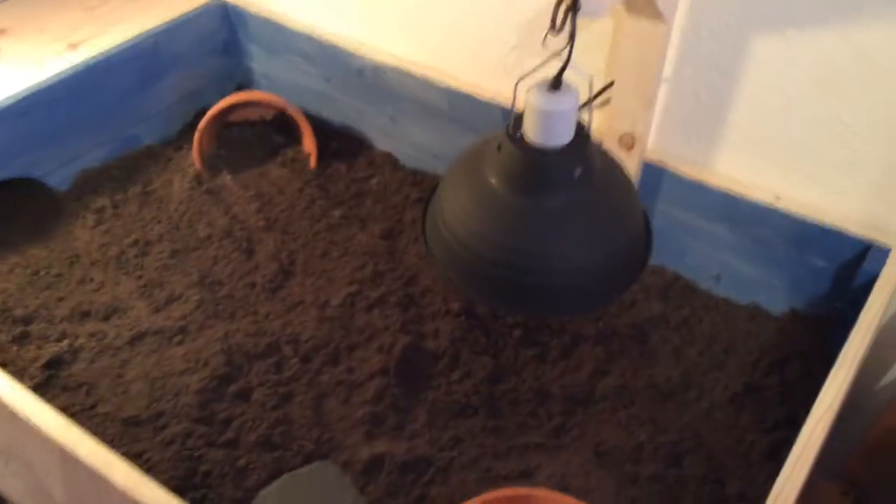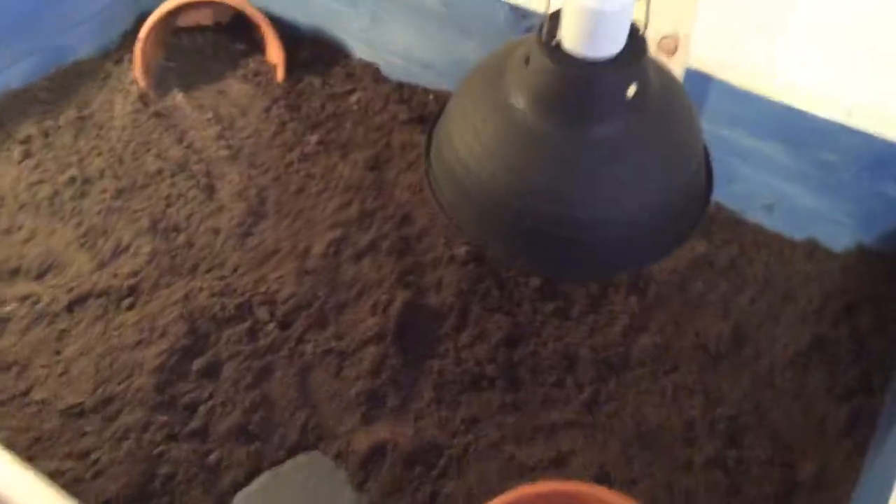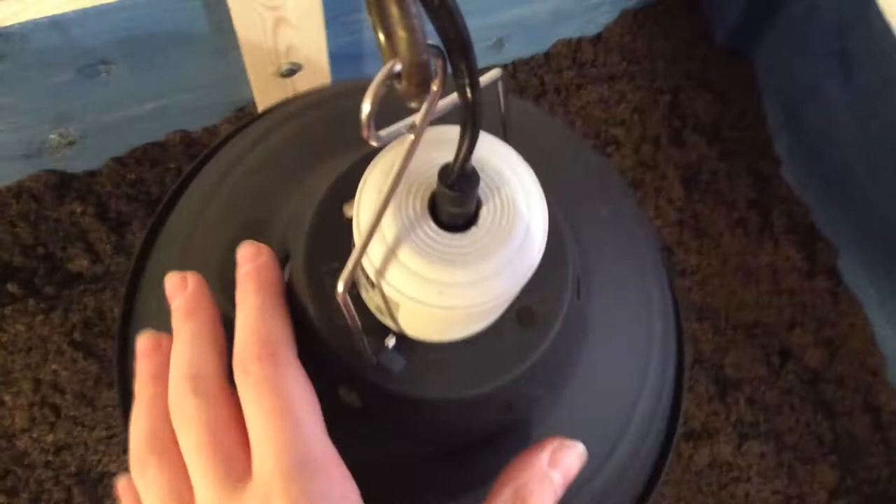Hey guys, and today we're going to be showing you Flush's cage. At the moment we have a bowl for him. This is his eating space, or the place where you have his lamp.